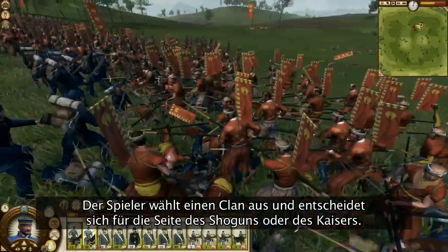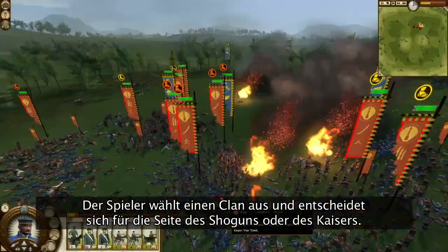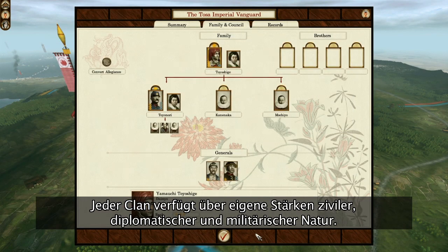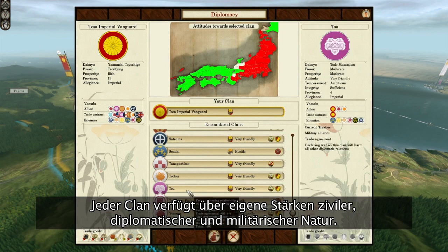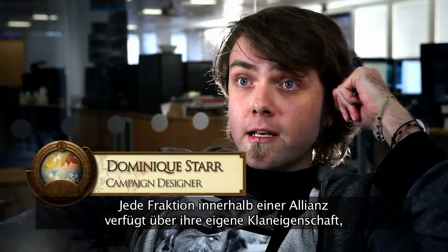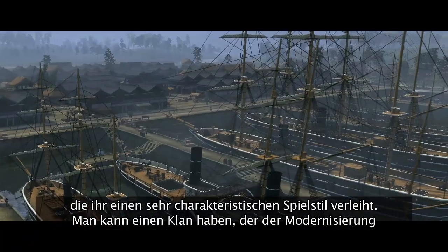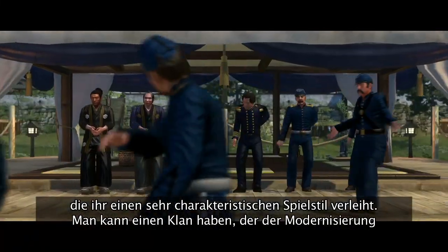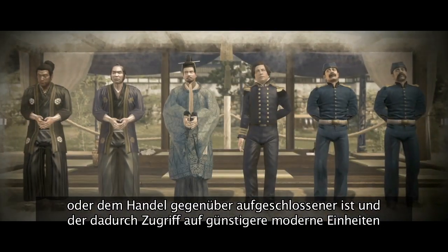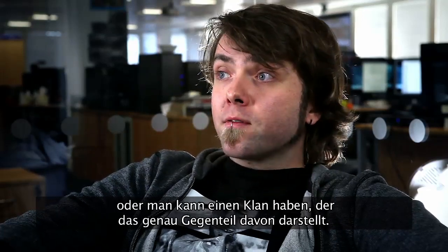The player chooses a clan and decides whether to remain loyal to the shogun or to fight for the emperor. Every clan has their own unique strengths and challenges — civilian, diplomatic, or military. Each faction within an allegiance has its own clan trait, which gives it a very specific play style. You might have one who is more open to modernization or trade, in which case they'll have access to cheaper modern units and more money from trade with Western powers, or you may have some who are just the opposite.